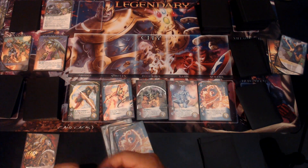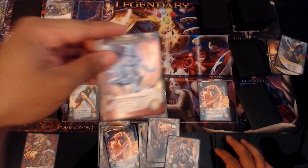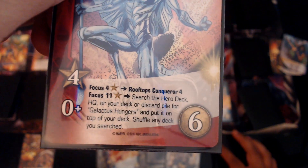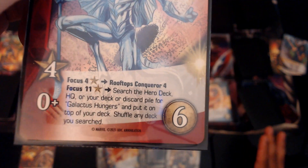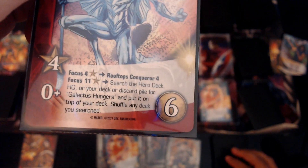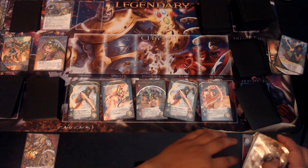We do have six recruit. We're going to use our six recruit to get Stardust, which costs four recruit. If I focus four, I get Rooftops Conquer four. But if I focus eleven, I search the hero deck, HQ, or your deck or discard pile for Galactus Hungers, put it on top of your deck, and shuffle any deck you searched. We're going to end the turn.